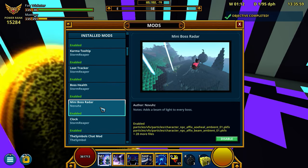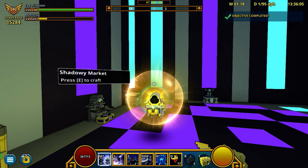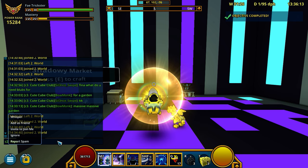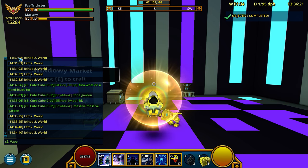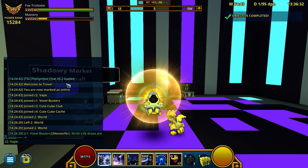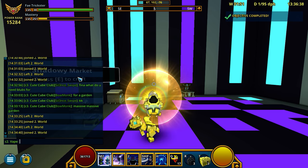Next is the mini boss radar - you've seen the beams, I showed you that. The symbols chat mod is really cool. In the chat, you can see that if you right-click people it does some optimizations with friend requesting, ignoring users and stuff like that, so it's better managed. It also puts a timer on the side and lets you know when people have done things, adding another layer of management to your chat system. It's really nice.